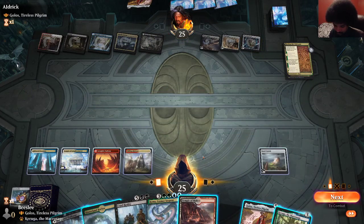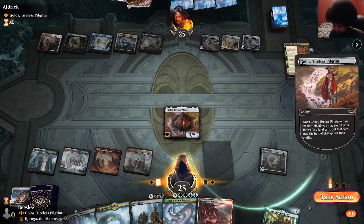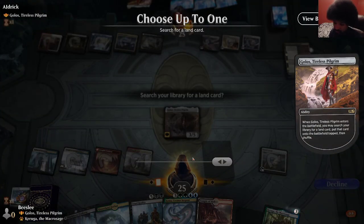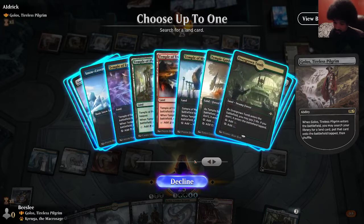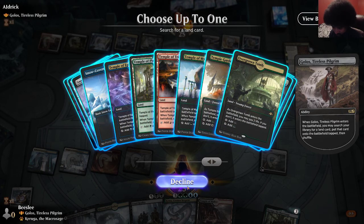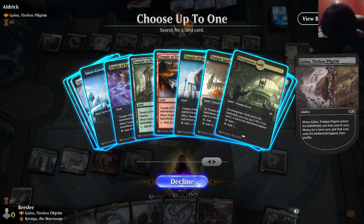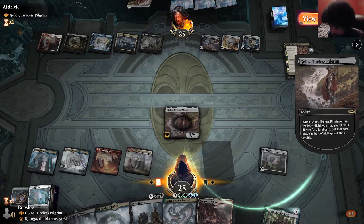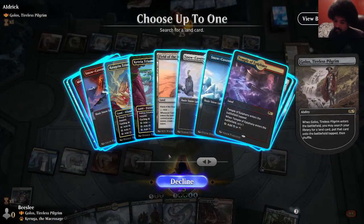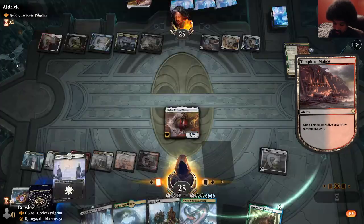That's fair. I can kind of agree with that sequence, especially if you expect Golos to just die. Here we get — we don't really need colors. This is Black Rain, so we can get Field of the Dead for the first land here. Seems fine. Nope, don't want to land. So now if they cast Golos, we can just kill it.